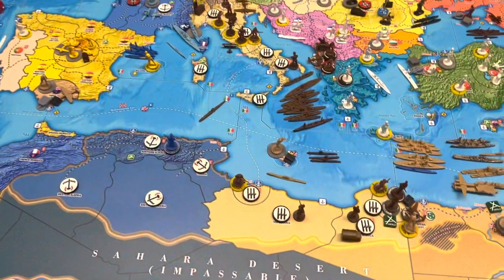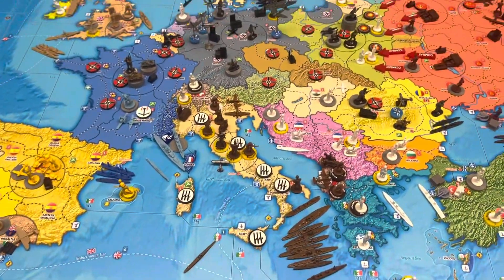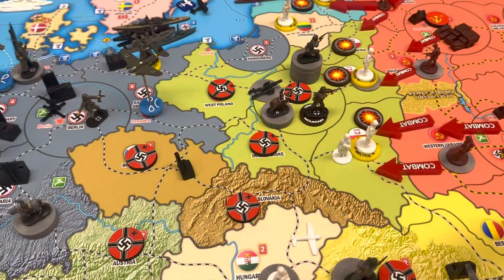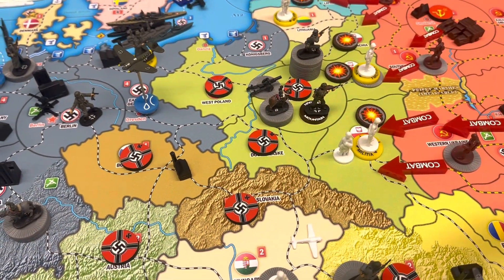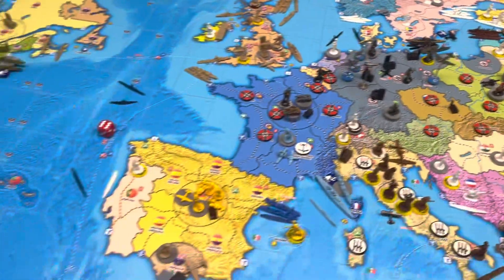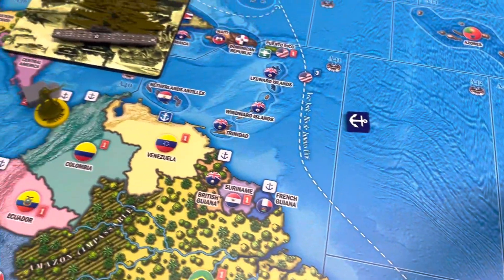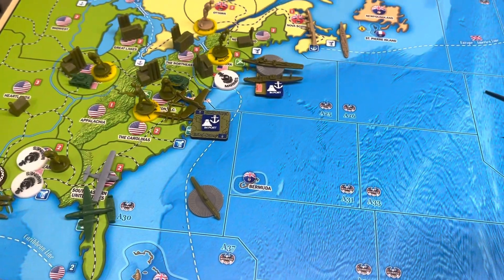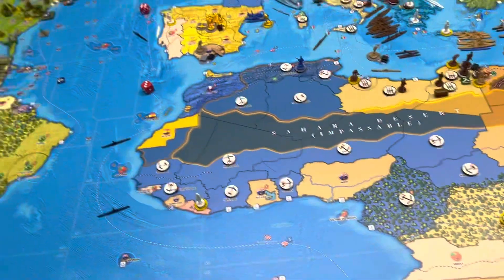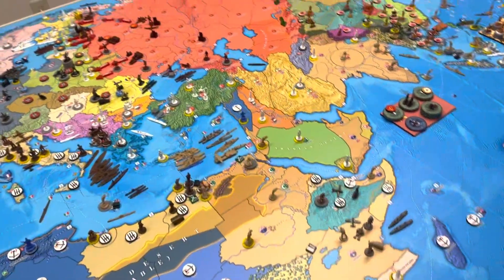Germany will be collecting 68 dollars, not 65. Removing one infantry from Warsaw, so it's going from 12 to 11 infantry in Warsaw. And then of course Saint Pierre and French Guyana — they'll stay Free France. Those are automatics. That concludes housekeeping — I might have missed something, but the good viewers are good about keeping us accountable.